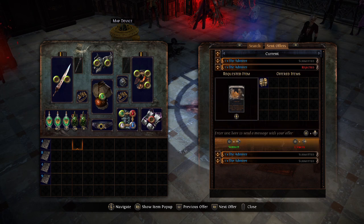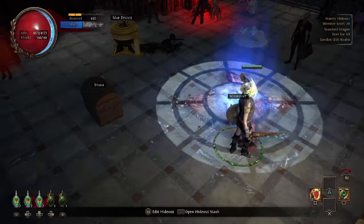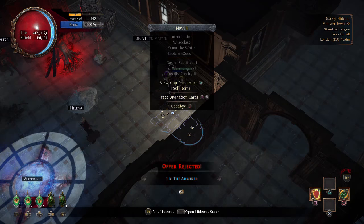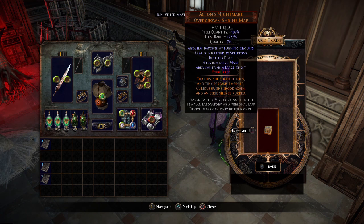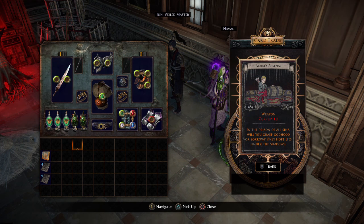Let's see if we got any responses — rejected. Let's ask him how much. No responses on the others. Firstly, let's do the map and see what we get — if it's another vault I'm going to be pissed. Oh, Atziri's Nightmare — that's quite a good one! Nice.